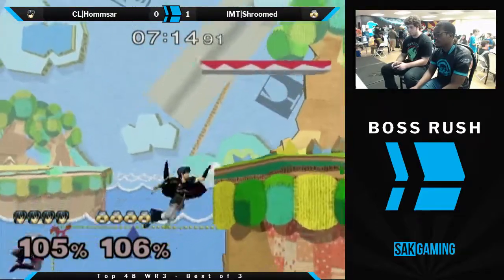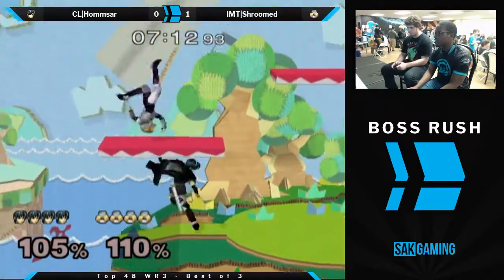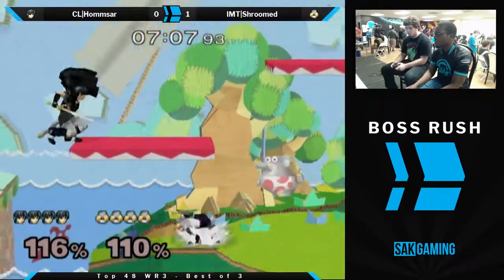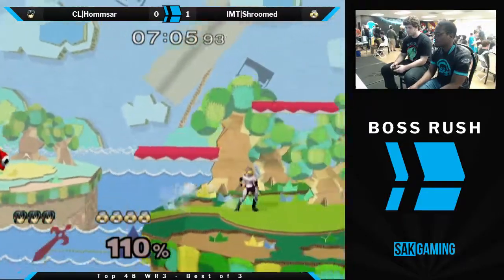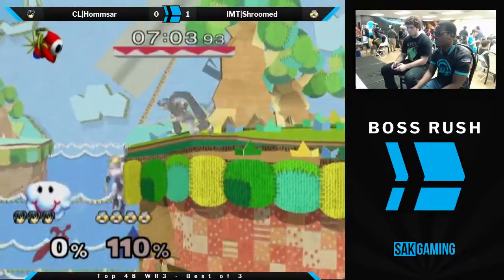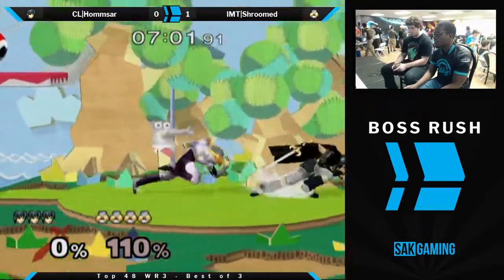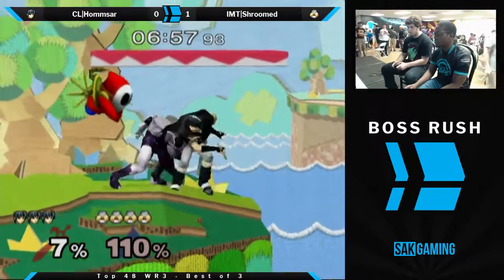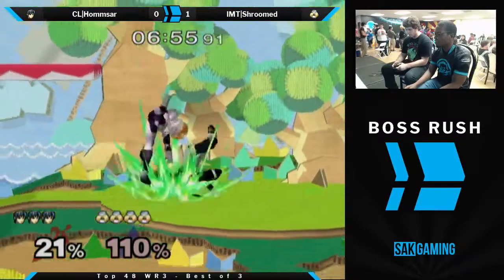Whoa! Look at that — catch him with the DI out. He got up way too late from the ledge. He got up too late and then went for a Nair on the platform, but Shroom very wisely smashed DI'd up so he didn't get hit by the second hit. You wanna get up when she starts her up beat, not in the middle of it. Especially over a hundred.